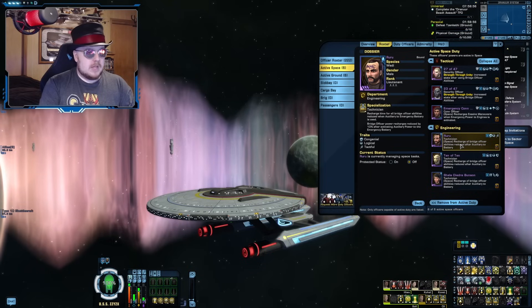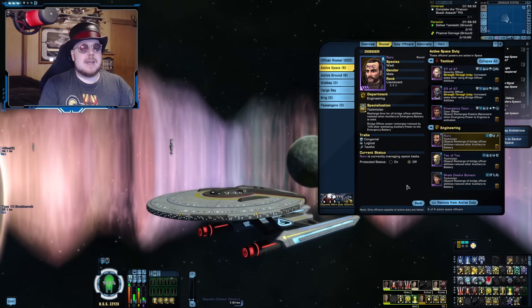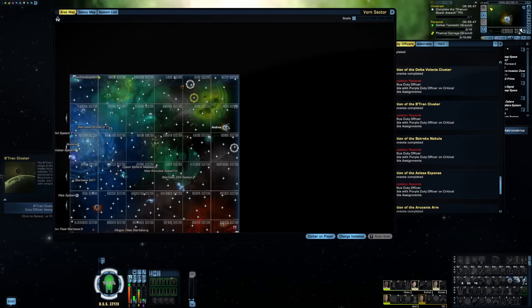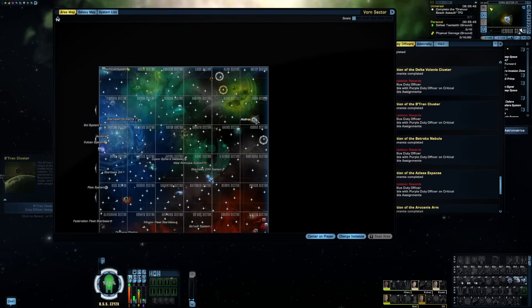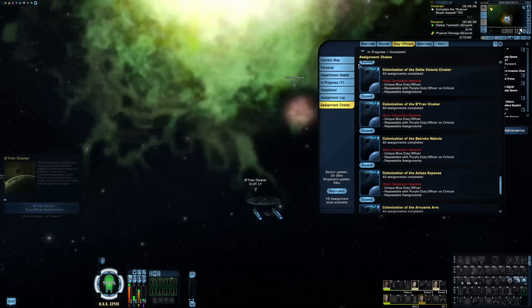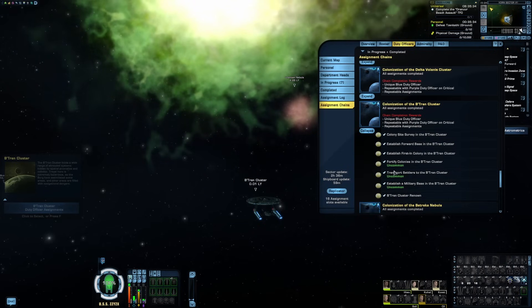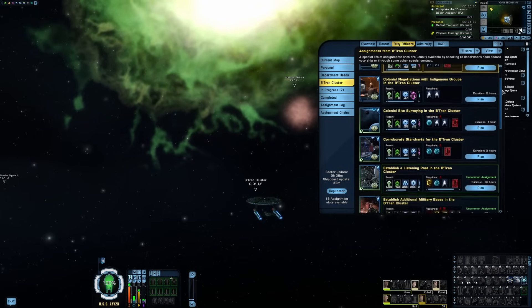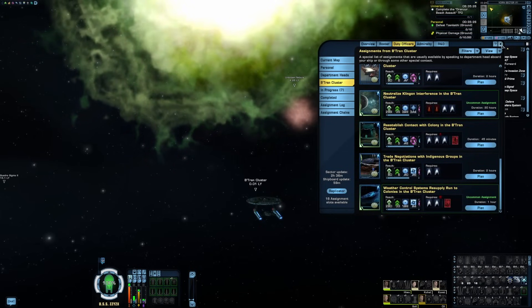One of the best ways of grinding out purple-level — very rare, max-level — versions of these Technicians is by completing the mission chain for the Defera cluster all the way through to the repeatable mission at the end. That repeatable mission has a chance to drop a very rare Technician, specifically I believe it's 10 of 10. Doing that over and over means you'll be able to get multiple copies.